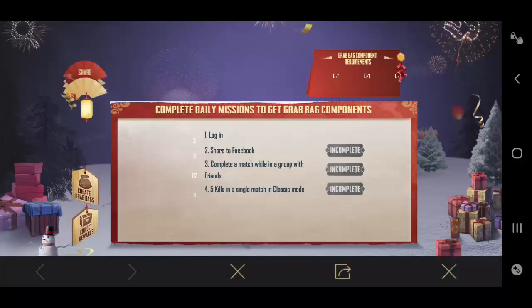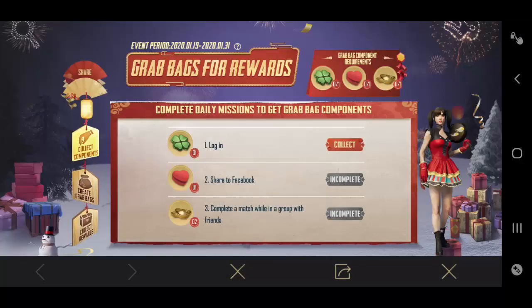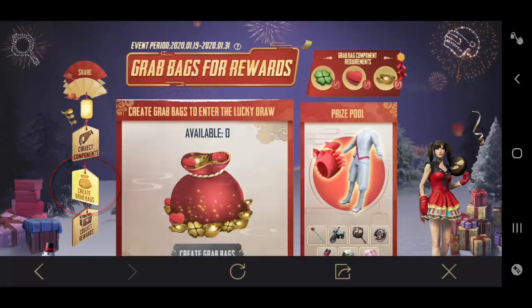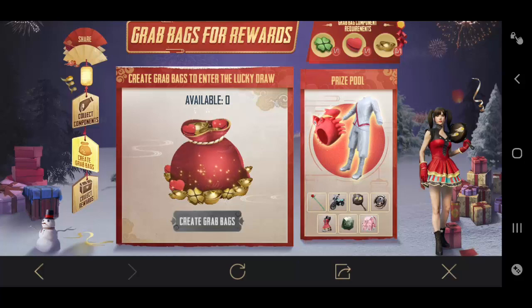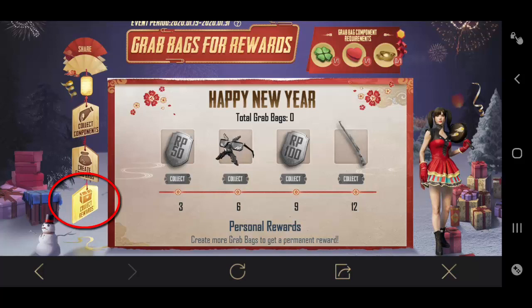If you open this event you will see some tasks to complete, like logging in daily, sharing on Facebook, and playing a match with a friend. If you complete all these tasks, from the Create Grab Bag option you will get one bag. Open this bag and you will get any of these rewards absolutely free. If you open enough bags, from the Collect Rewards option you will also get personal rewards — for example, if you open 12 bags you will get a permanent Kar98 skin for free.